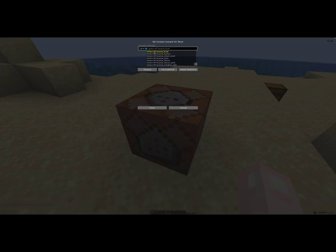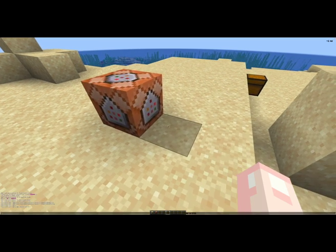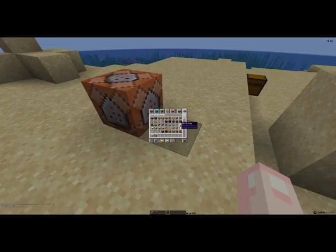Then you switch back into survival mode and pull the lever, and you have the dirt block! That's how you get a dirt block. Oh wait, there's also some dirt blocks over here in a forest — so you could do that too, but I prefer using a command block because it's more efficient. Thanks for watching, make sure to like and subscribe for more tutorials, and I'll catch you in the next one.